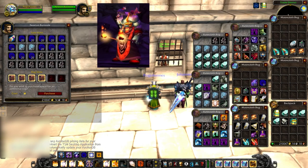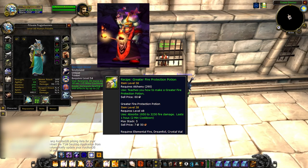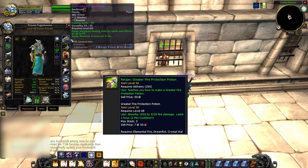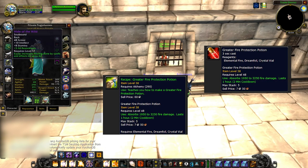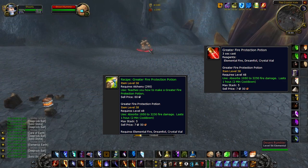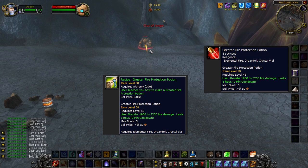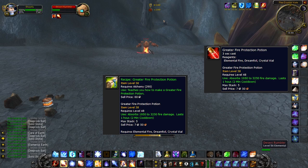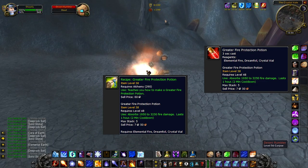The Robe of the Archmage pattern drops in Lower Blackrock Spire from a mob called Firebrand Pyromancer — the same mob that drops the Greater Fire Protection recipe. The Greater Fire Protection recipe is a great one to learn in Season of Mastery so you can craft Greater Fire Protection pots. The pattern usually goes for 50 to 100 gold at the start, so at 50 gold buy them whenever you can, then use or resell them at the start, not later on. The price might be even higher now, with people needing greater fire pots even more and raids coming out earlier in Season of Mastery.